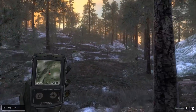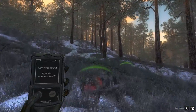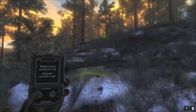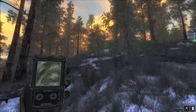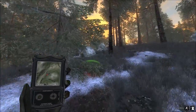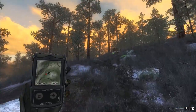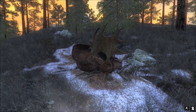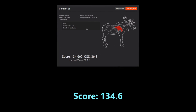Our bull should have been somewhere over here — yep, right here, lung blood. What's interesting is there's also another bull track right here and he's not too far away. Yep, here's our bull down. He didn't go too far at all. This one looks a little better, this one might be a 140s. We hit him in the left lung at 201.9 meters and he scores 134.6, so a little bit bigger.